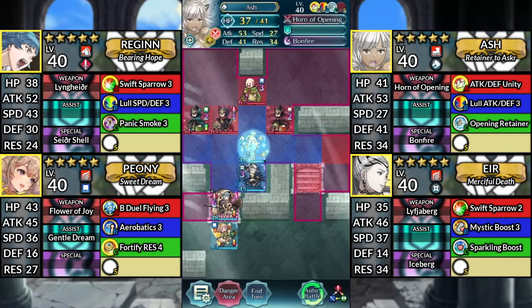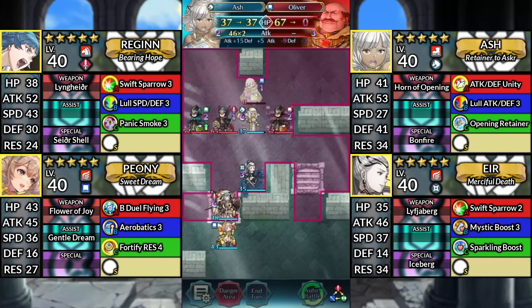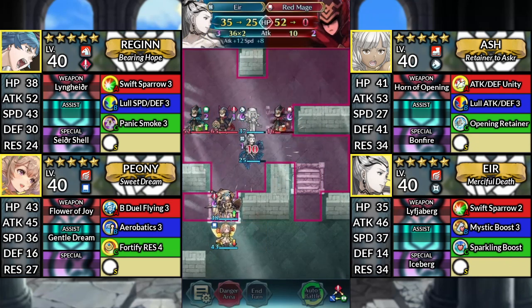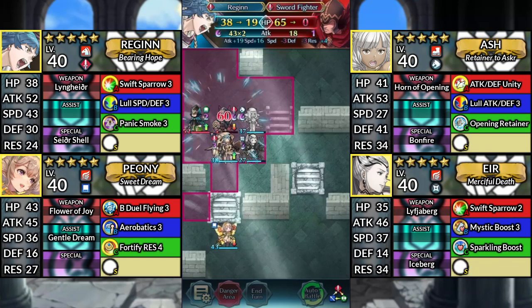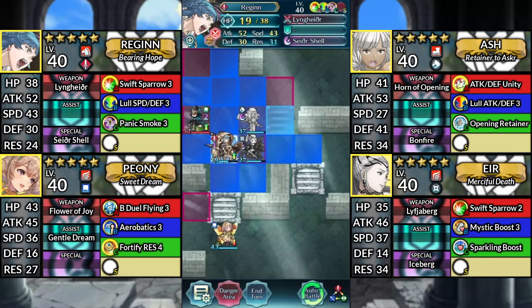For turn 2, move Ash up and attack Oliver. Move Air up and attack the Red Mage. Move Regan up and attack the Sword Fighter here. Then stay where you are.